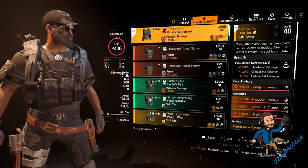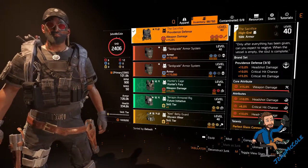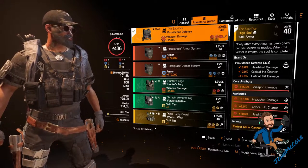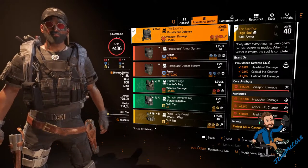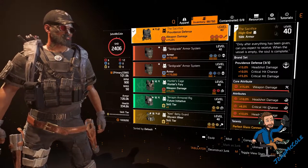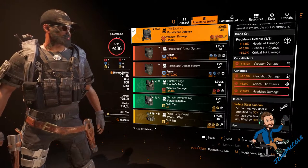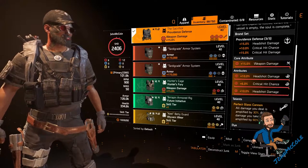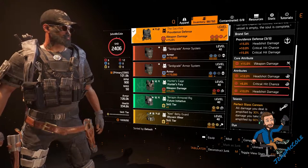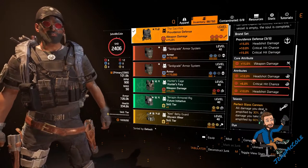On my chest I use the named Providence Defense chest piece To Sacrifice. I use 3 pieces of Providence in total. With 1 piece you get 15% headshot damage, with 2 pieces 10% critical hit chance, and with 3 pieces 15% critical hit damage. The rolls are weapon damage, headshot damage, critical hit chance, and a headshot damage mod. The talent is Perfect Glass Cannon: every damage you deal is amplified by 30%, all damage you take is amplified by 60%. You need this extra 30% to deal enough damage with one shot.